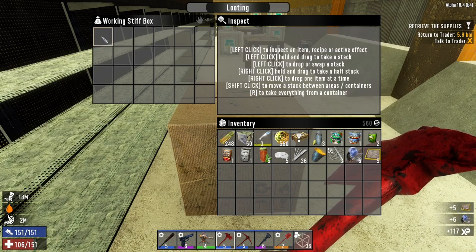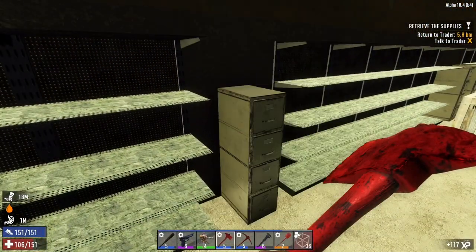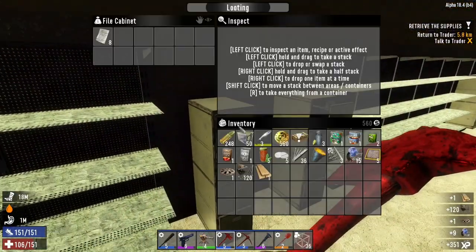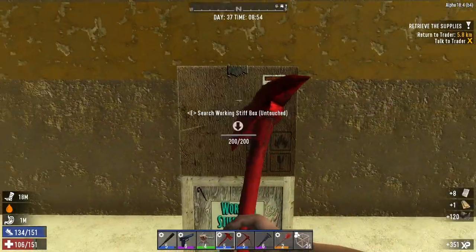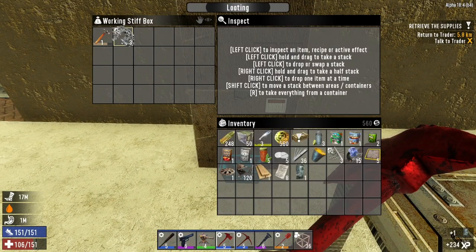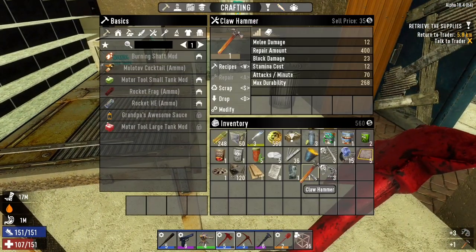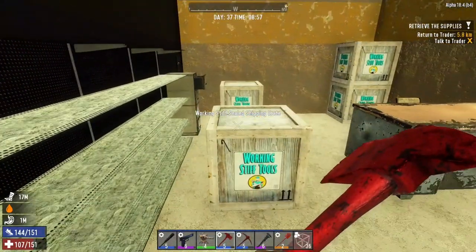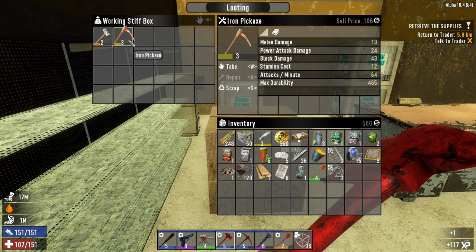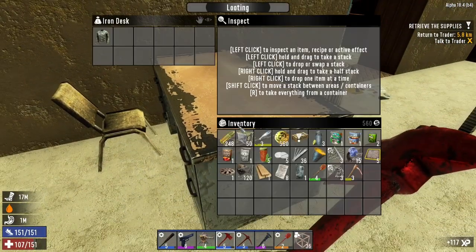I'm going to scrap it — the steel tool parts will always come in handy — and there's a free crucible too. Not bad. Let's grab that and go ahead and scrap what I don't need. Let's open this up. Nothing in there. Let's open this one and grab here. This is actually one of the bigger Working Stiffs, so hopefully we'll get some decent loot. Motor tool parts — I need some of those because I really want to make an auger and I haven't got one.